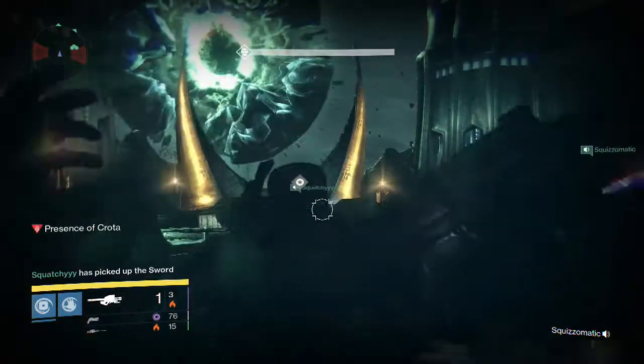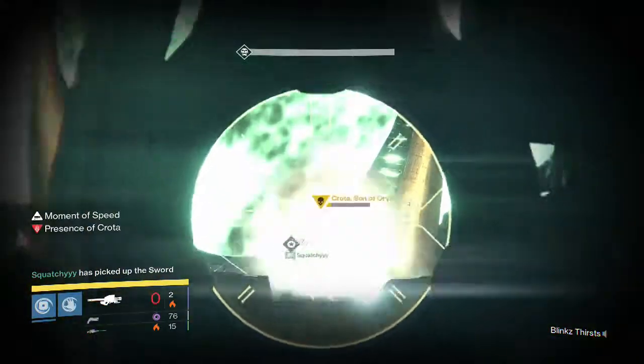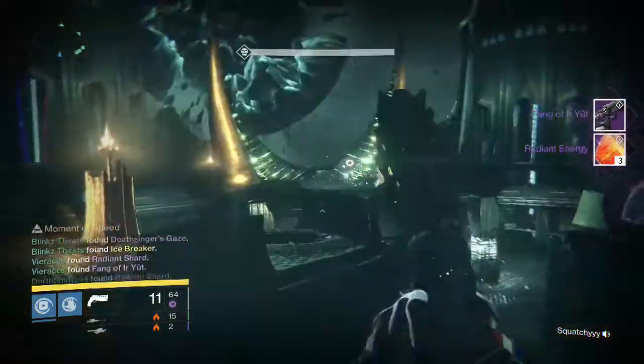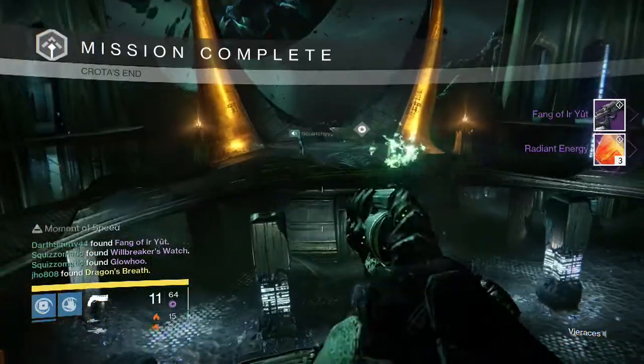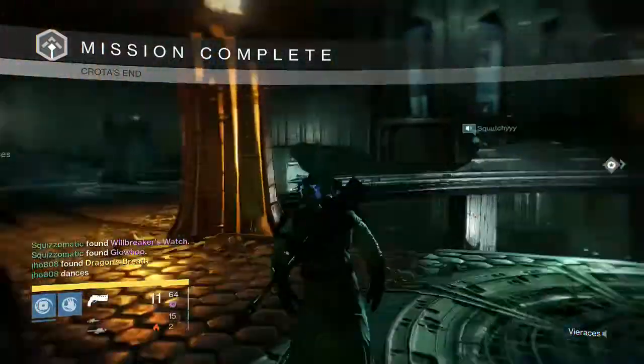Finally on my Warlock, my last character, for the Hard Mode Crota kill we were able to get ourselves a Fang of Ur-Youth, three Radiant Energy, and as you can see in the bottom left, a Dragon's Breath Exotic Rocket Launcher.